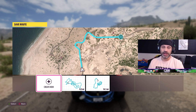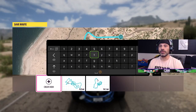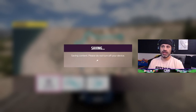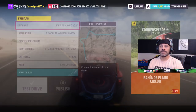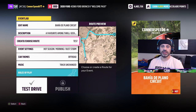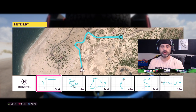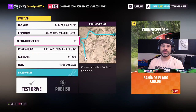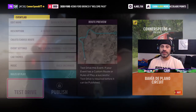Once your event or route is named, it takes you to the next screen which will ask you to adjust the settings - taking you back to the first screen where we set up rules and settings. You'll again edit the event name, type a description, and importantly, instead of clicking 'create new' or selecting the horizon route, you'll need to go in and select the actual route you just drew and saved. Then adjust your event settings, car themes, music, and rules of play.